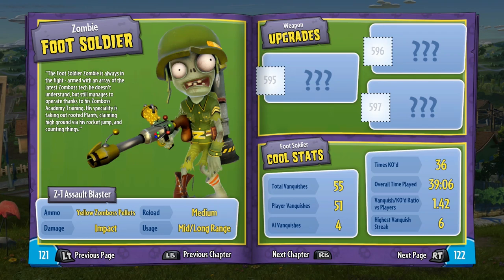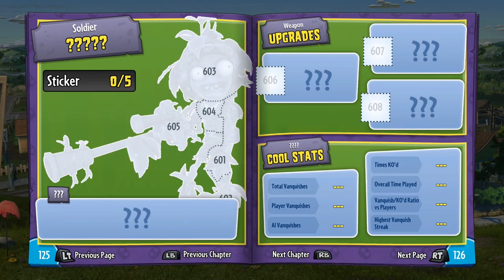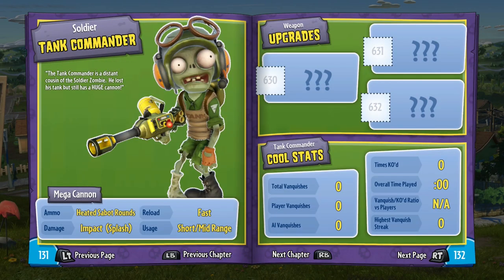So there's the foot soldier — he's got yellow zombie pellets, impact medium, mid to long range. Whoops, wrong guy. Now the tank commander: he has fast reload, heated sabot rounds, impacts splash damage, short to mid range. Interesting.